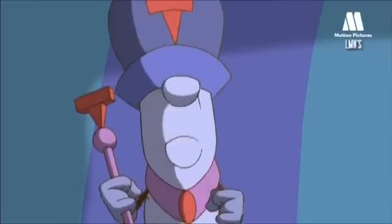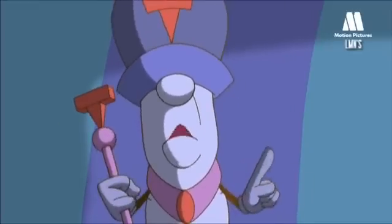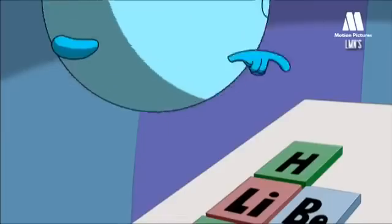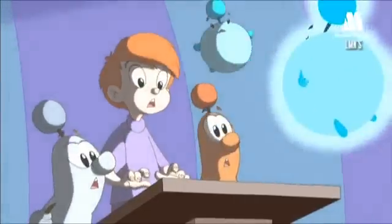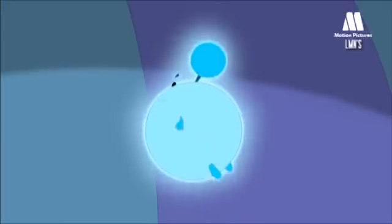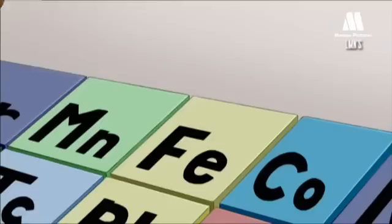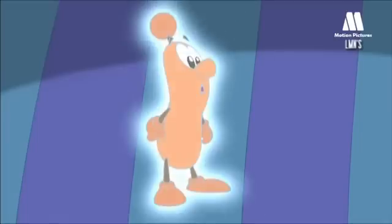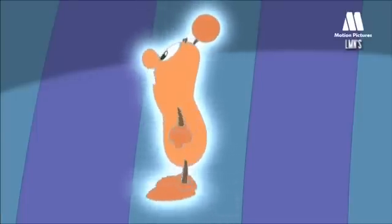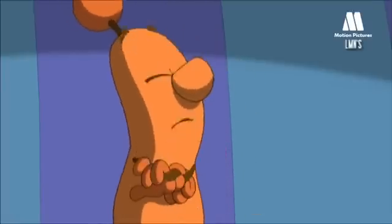Atomic symbol H. Atomic number 1. Natural state: gas. And I am Iron — atomic symbol Fe, atomic number 26, atomic mass 55.85, natural state solid. Let's not forget that we're also the strongest and bravest atoms around.